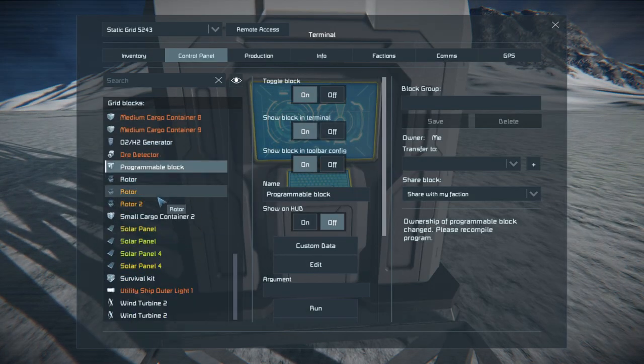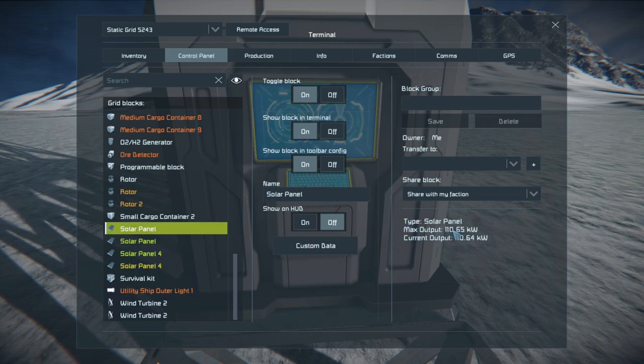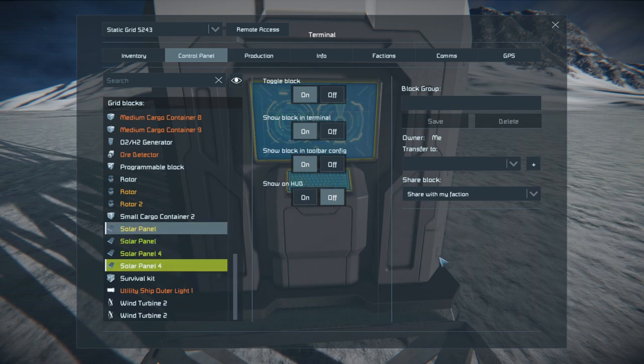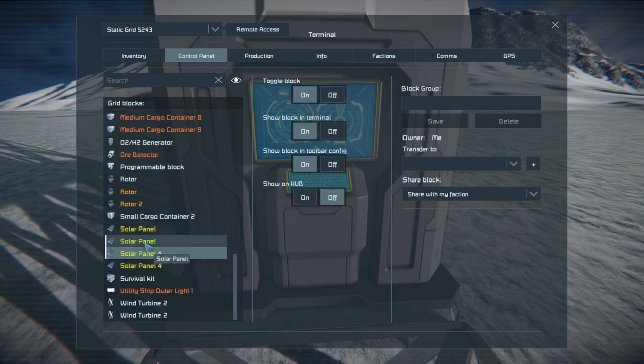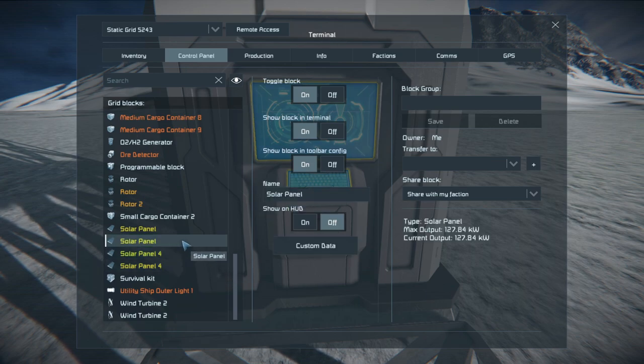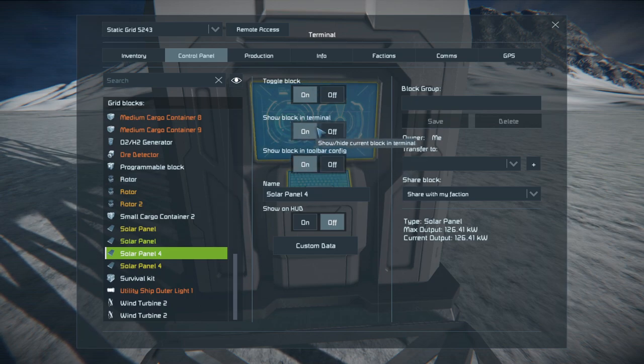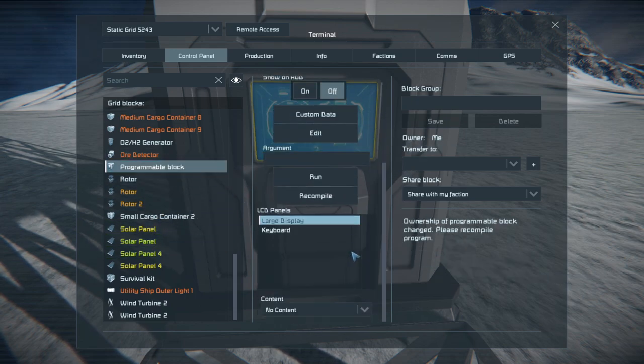Looking at the solar panel stats in the programming block: max output is 110.65 kilowatts, and current output is 128 and 110 kilowatts on the two pairs. The reason max output and current output are identical is because we're using 100% of our power at the base — the max output is what it's picking up from the sun and distributing. Don't confuse max output with what it could theoretically output — that fluctuates depending on how much sun it gets.